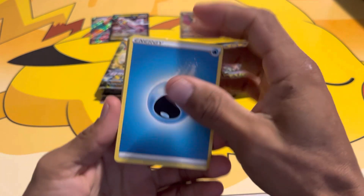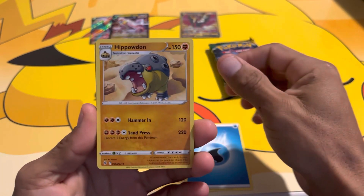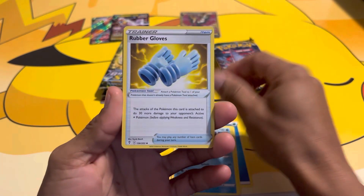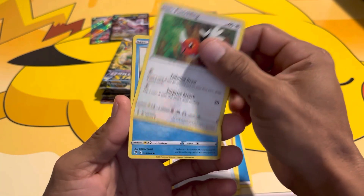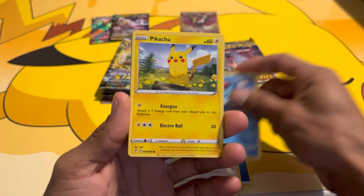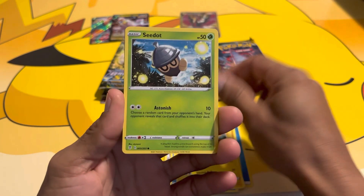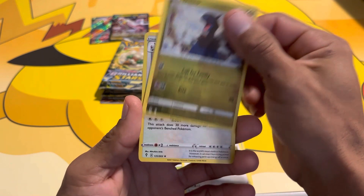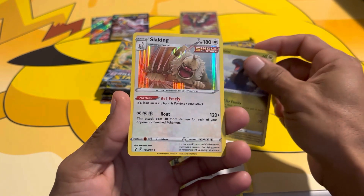Back to Evolving Skies. We got a Water Energy, Hippowdon, Tentacruel, Rubber Gloves, Fletchling, Tentacruel, Pikachu, Snubbull, Lilipup, Dino, and a Slaking holo.